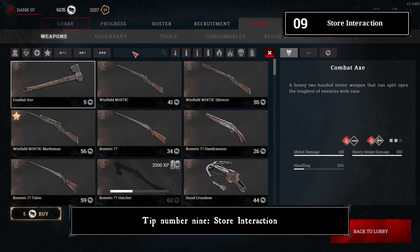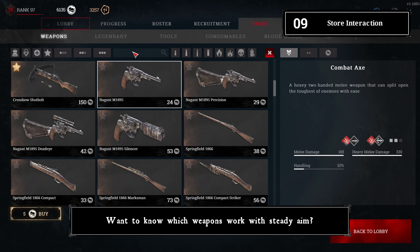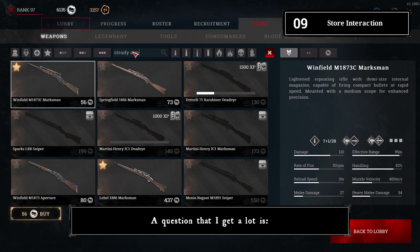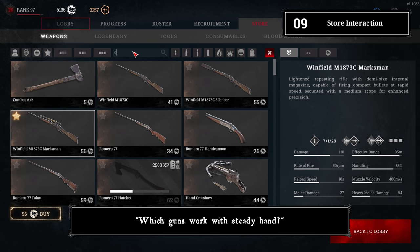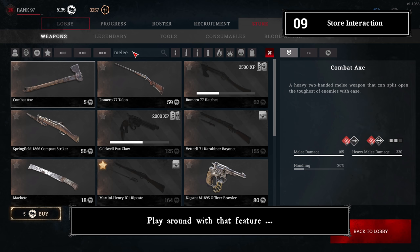Tip number nine: store interaction. The store search works with trait names. Want to know which weapons work with fanning? Type 'fanning' in the search field. Want steady aim? Type 'steady aim.' A common question is which guns work with steady hand — just search it. You can also list melee weapons the same way. Play around with that feature to find more keywords.